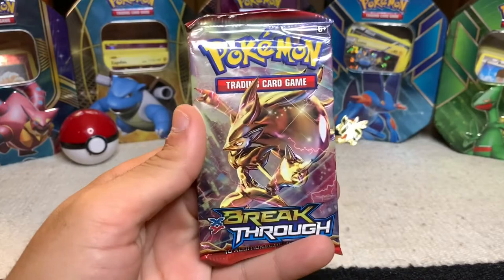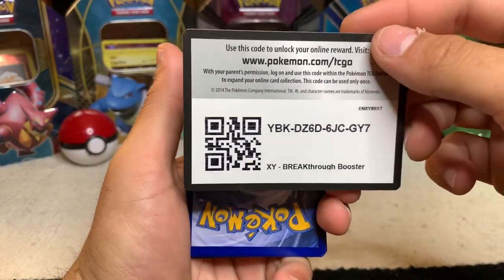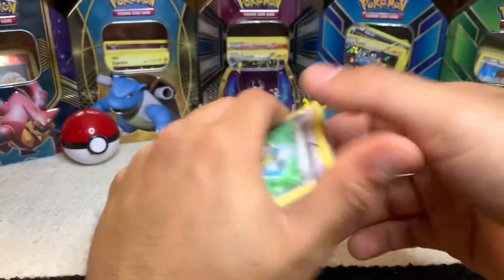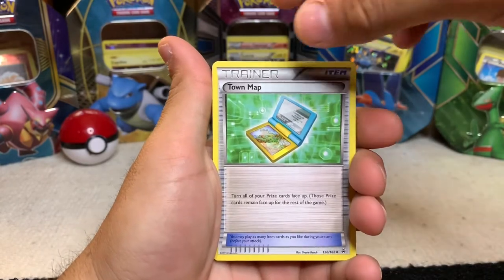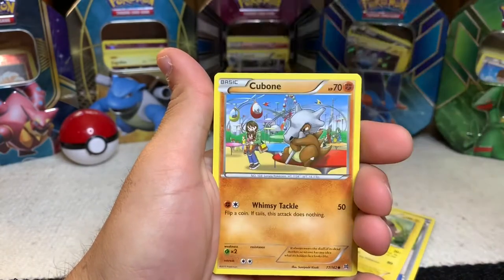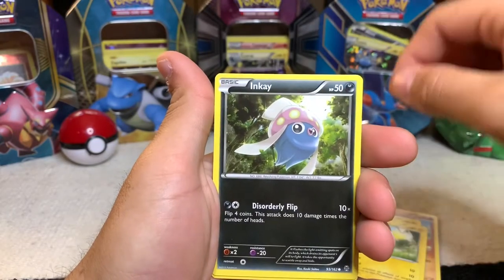Next up, got the Breakthrough — let me go ahead and get that open. Got that opened up. Let's give that code card out — there you go, Breakthrough booster, let me know what you get. One, two, three — let's see if we can get another pimp pull. That Kingdra came out of nowhere, definitely shocked me, not on the first pack at least. We got a Town Map, Stun Fist, Buddy Buddy Rescue — never really seen that one. Cubone — wow, love that art. Magnemite, Pikachu — I dig it.